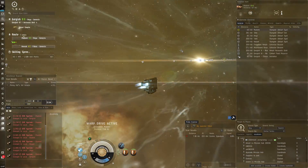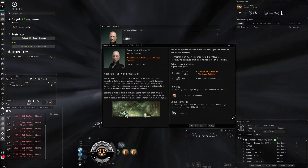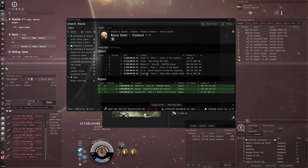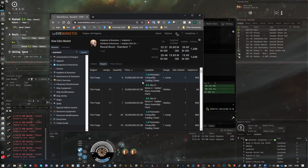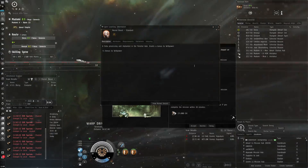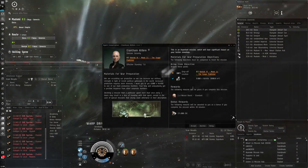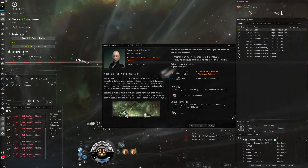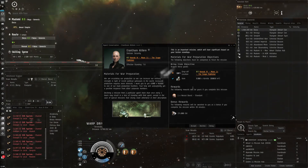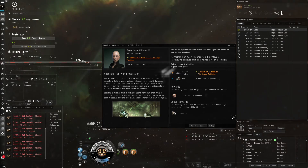This mission gives me a neural implant — a Standard implant that goes for about 20 million ISK. Let me check the buy price: yeah, it's 20 million in The Forge region. So I've got 20 million from this, and I had to spend a bit buying the kernite, but overall I'm going to get quite a bit of return from the implant.